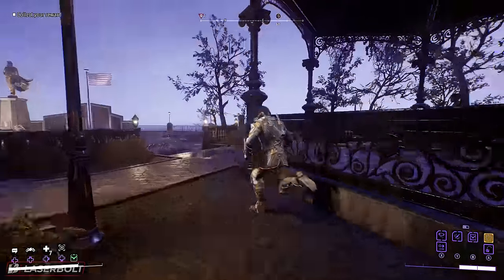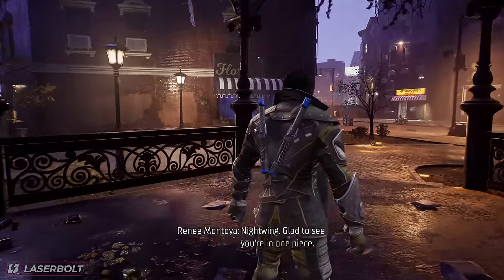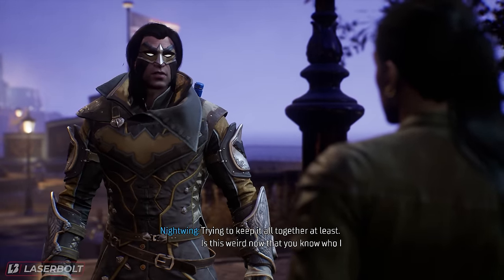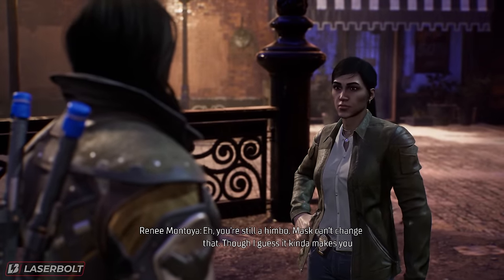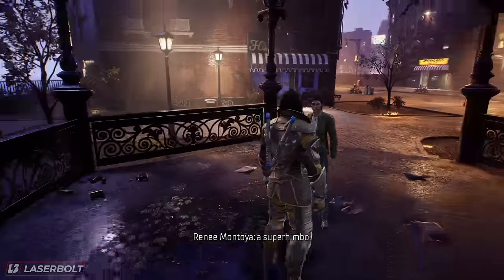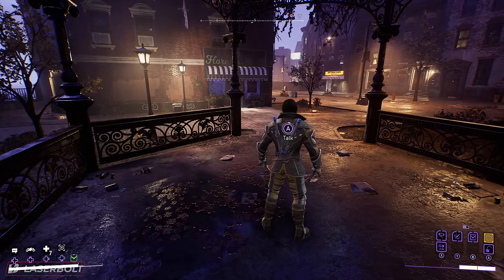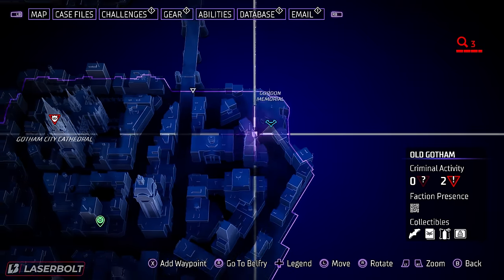Let me show you exactly what happens. I go talk to the detective, claim my rewards, and she automatically gives me a set of two mods — sometimes you get an outfit, sometimes mods. The key is you can do this over and over: as soon as you pick up the rewards, talk to them again and they'll give you rewards again. Complete the challenges repeatedly and you can keep getting legendaries. That's method one.